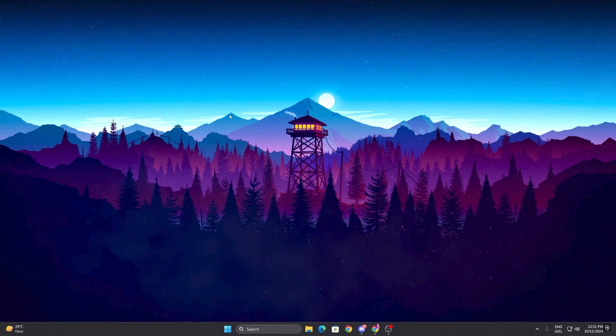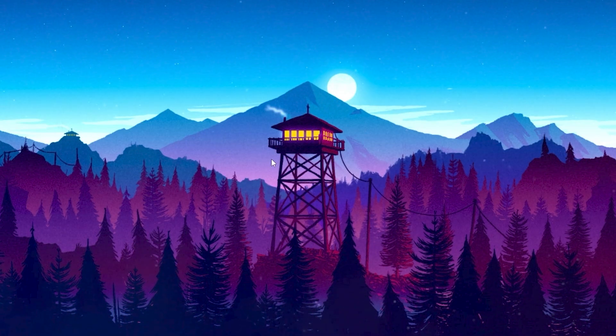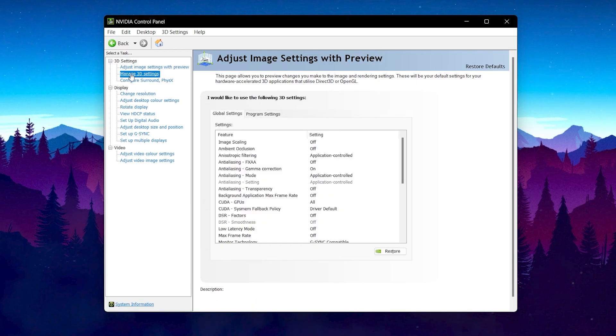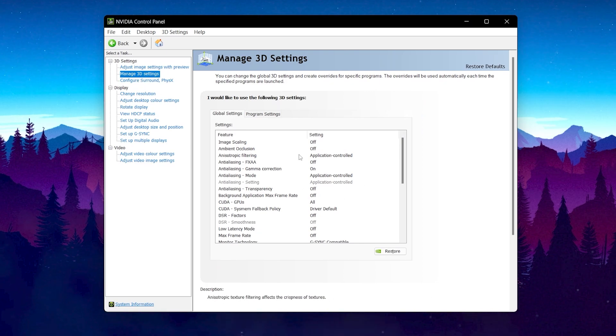Now we are going to optimize the NVIDIA Control Panel settings. Right-click on your desktop and open NVIDIA Control Panel. Enable 'Use the advanced 3D image settings.' Go to Manage 3D Settings and follow these global settings: Image Scaling — Off; Ambient Occlusion — Off; Anisotropic Filtering — Application Controlled; Anti-Aliasing FXAA — Off; Gamma Correction — On; Low Latency Mode — set to Ultra for the lowest latency and input delay in Fortnite or any other game.